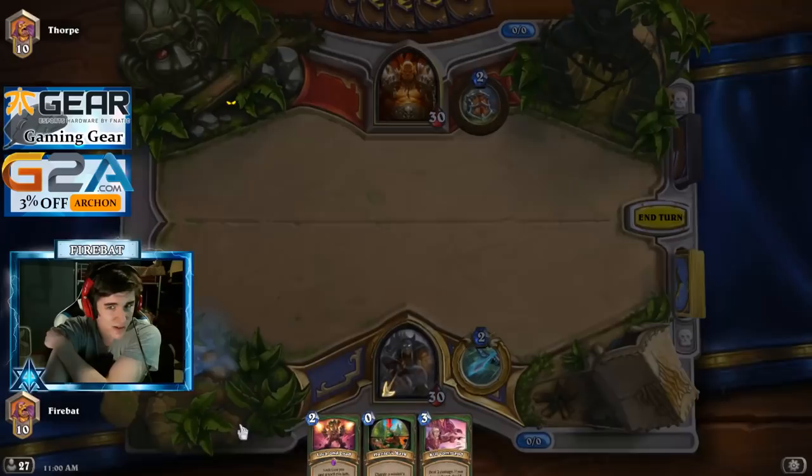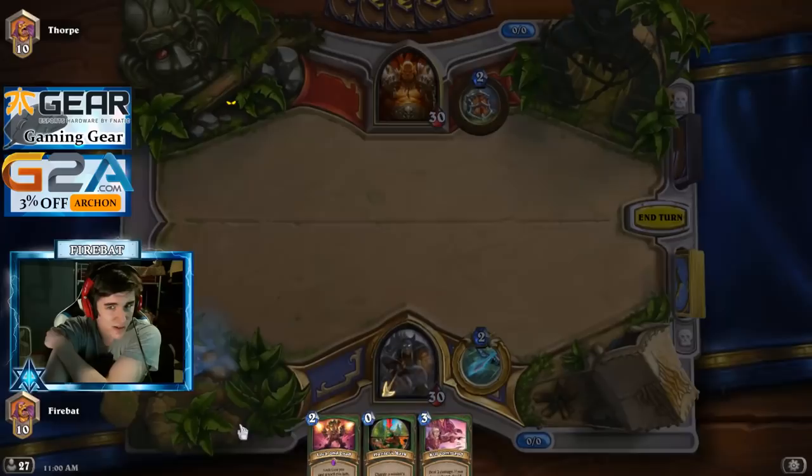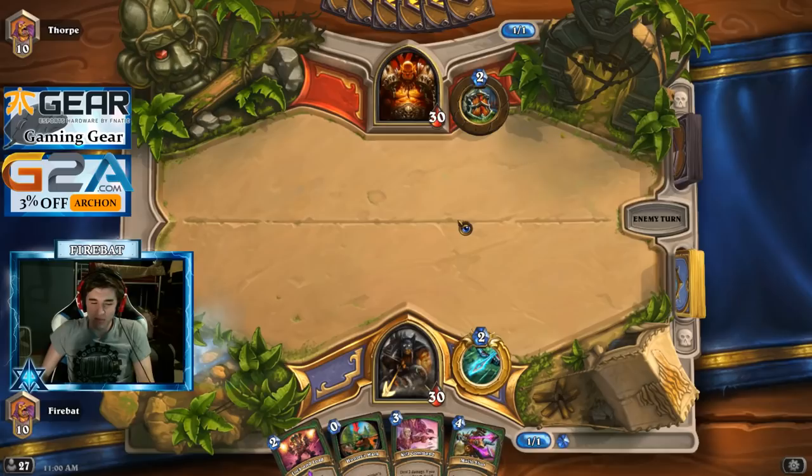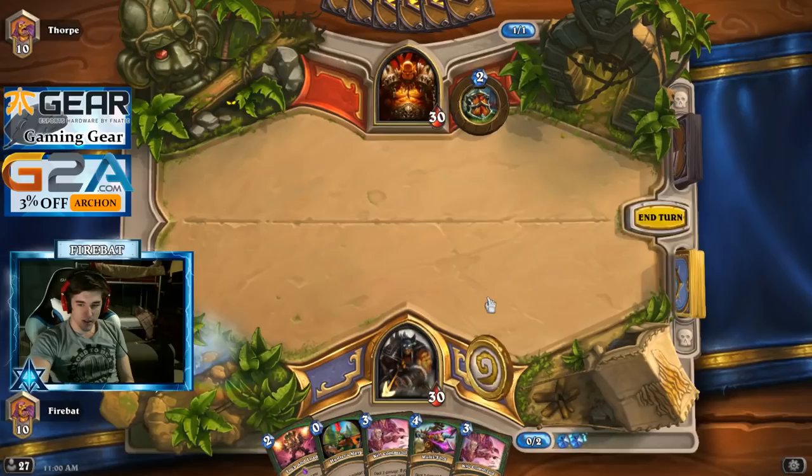Damn, never lucky. Summoning Stone might be funny. Why use Call Pet when you don't have Beast Minions? It draws a card and it's a spell, so it doesn't mess up our Joust.